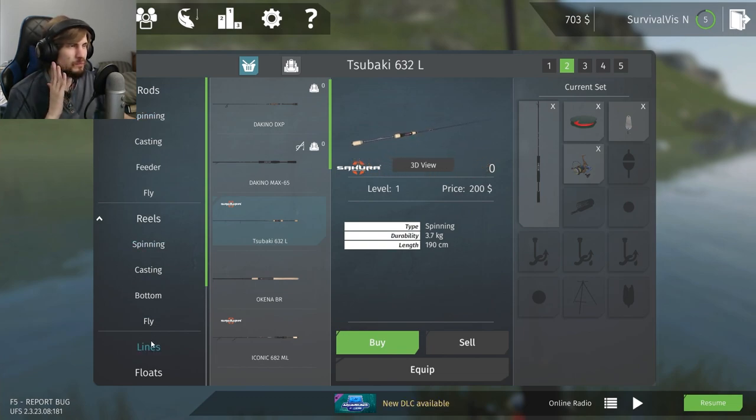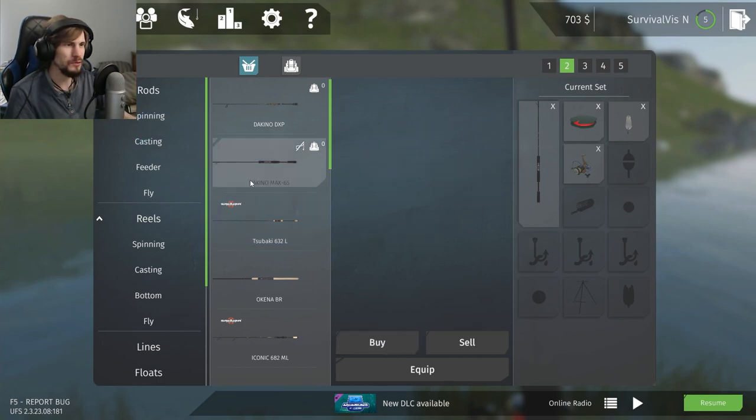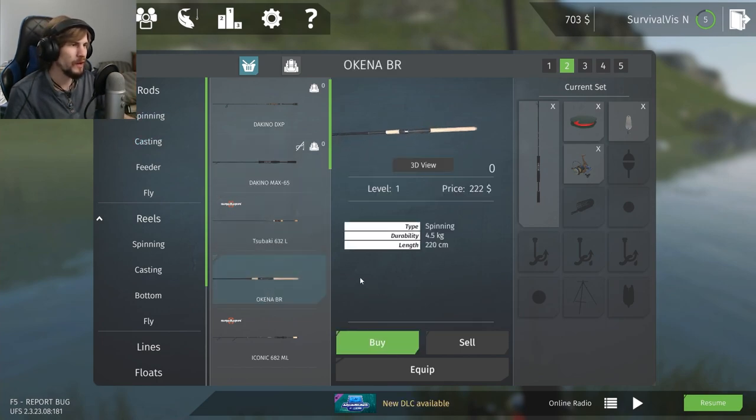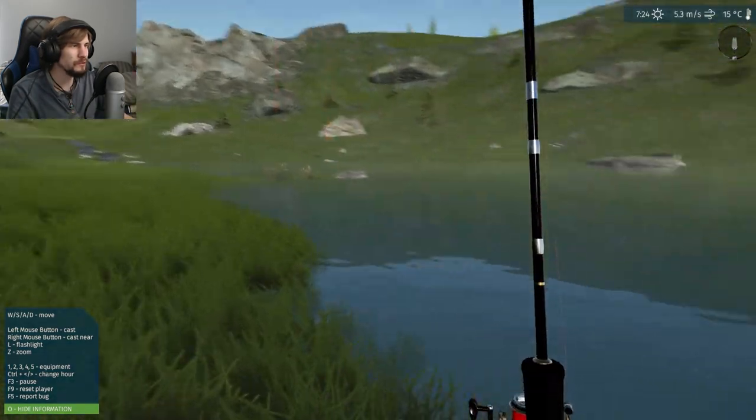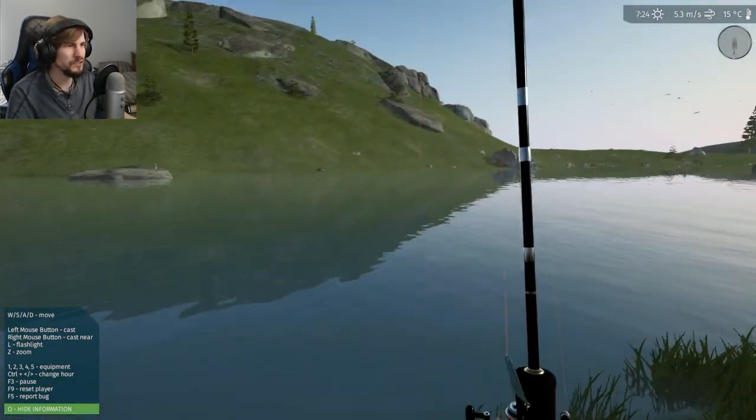The Angler was a little bad for cross-matching gear, and Russian Fishing 4 can also be difficult to get all the information sorted. This game feels like the simplest of the ones — you just look at a spinning rod, it says it has a stir ability of 4.5, and you know if you want a reel you make sure it's not above 4.5. Stuff like that feels simpler to put together or eyeball just from the store.